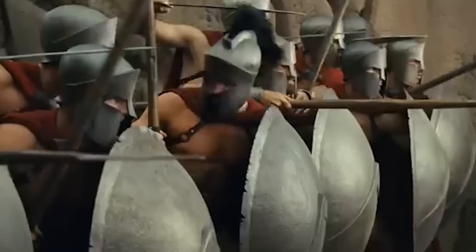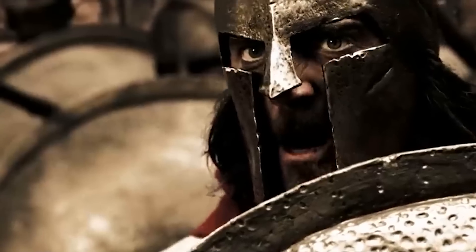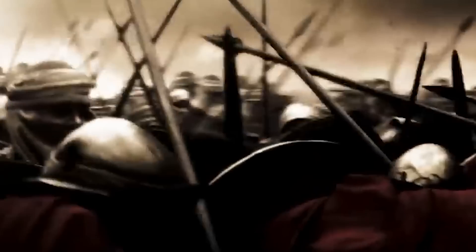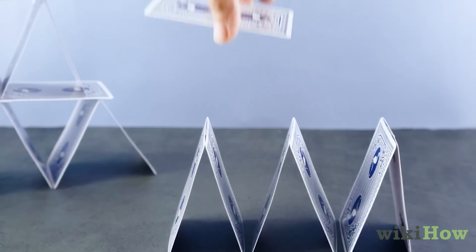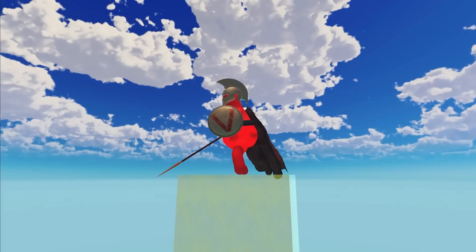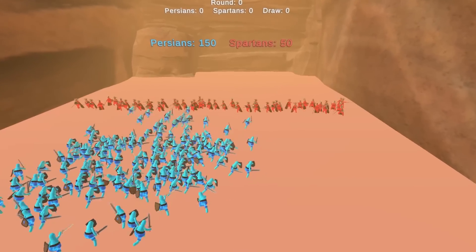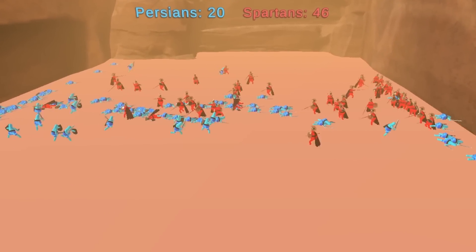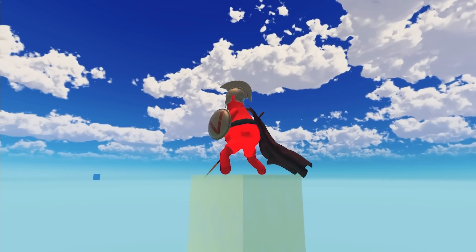By now you might think that Spartans are some invincible demigods, but let me stop you right there, since they do have a weakness — their heel of Achilles, if you will. The entire strength of a Spartan formation was in how each row of soldiers helped the row in front of them. The first row holds the enemy wave, the second row holds the first row, third holds the second, and so on. Just like in a house of cards, once one card is removed the entire structure falls. I wanted to enforce the same concept, and that is why Spartans can't move nor rotate their body. Not being able to move might suck a bit, but at least they have a dope cape with cloth physics, right?